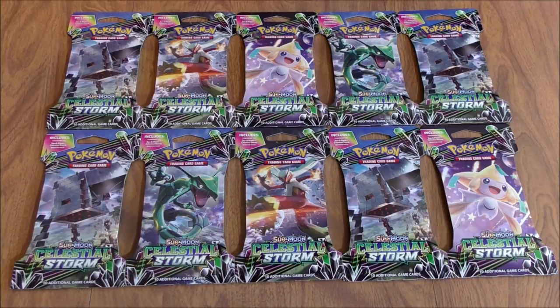Celestial Storm is the seventh set in the Sun and Moon series of sets. It is heavy on Hoenn Region Pokemon and was released August 3rd, 2018. This set is about in the middle when it comes to the competitive scene. Would love to pull out any form of Rayquaza GX.